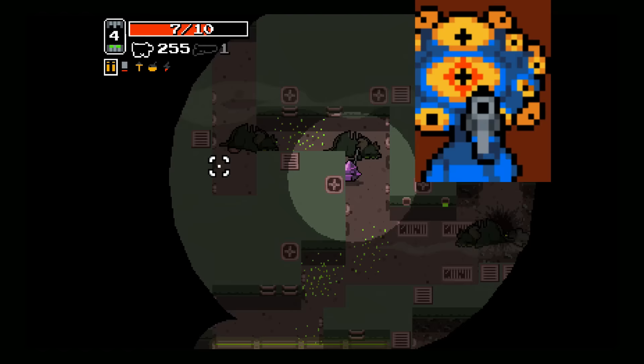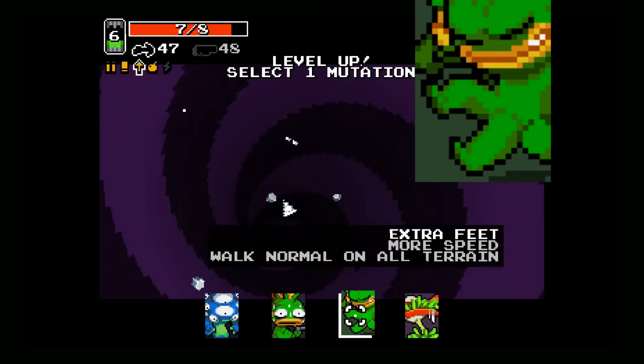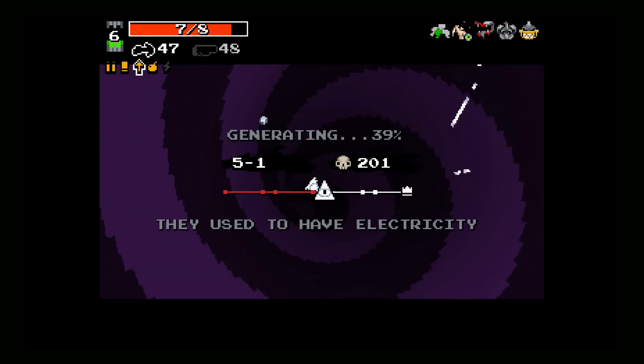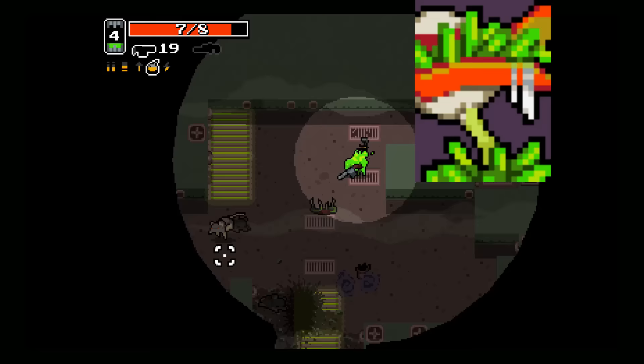The remaining mutations have varied effects largely concerning your base abilities. Eagle Eyes improves your accuracy — one notable benefit is making the SMG a viable and very powerful gun early in the game. Extra Feet improves your movement speed and prevents environmental hazards from slowing you down. This can be considered another defensive mutation, and players may like to take this before arriving at the Crystal Caves or Ice stages.